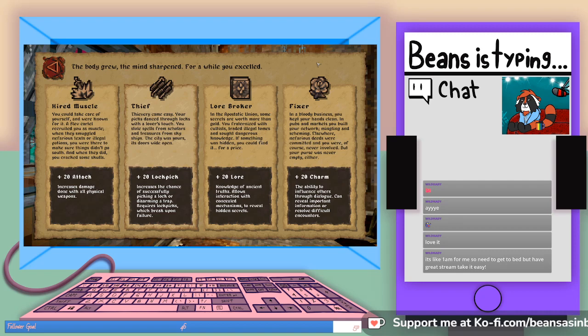Crack showed, your guard slipped. The mistake was made. The Inquisition had your scent. Betrayed: in your line of business you always kept your guard up, but sometimes it's not enough. In the end, you were sold out and left for dead in a pool of your own blood. Plus 20 defense — decreases damage received from enemy combatants.